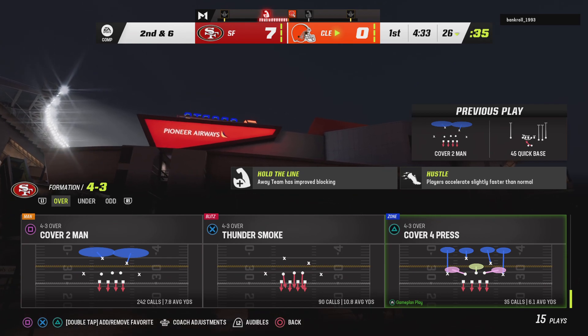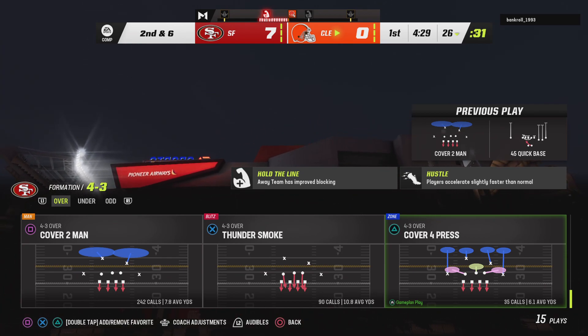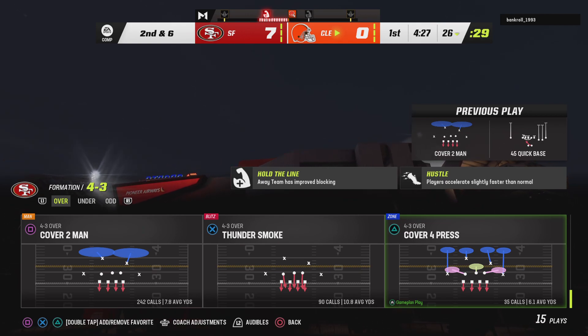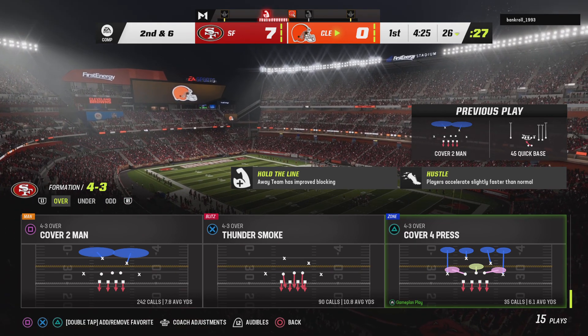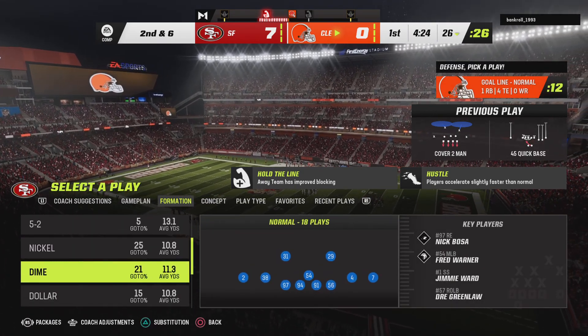It'd be hard to say that a defense wouldn't be ready for a first down run, and when you can gain that kind of yardage against a defense that's really geared to stop that play, your confidence has to rise. Now you've actually opened up your playbook. If you want to throw the ball for play action, you're good to go.